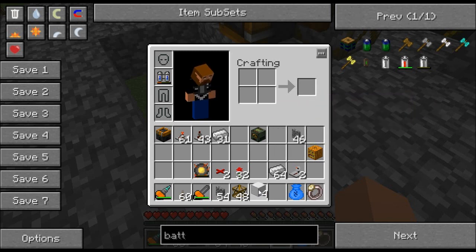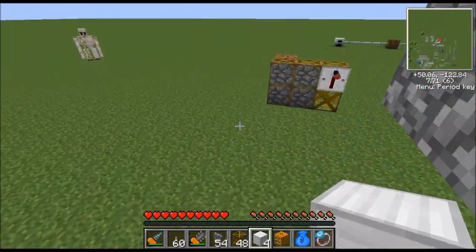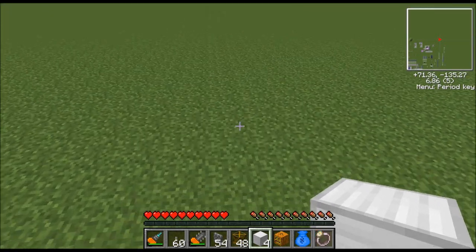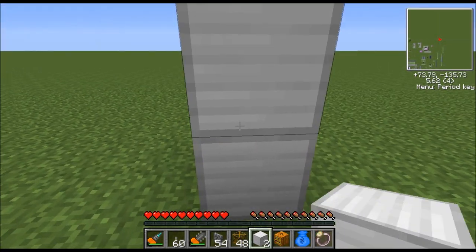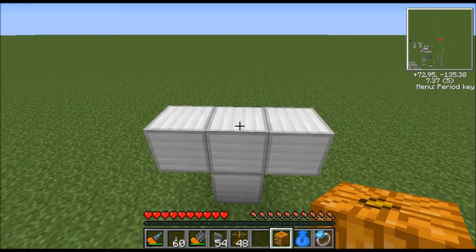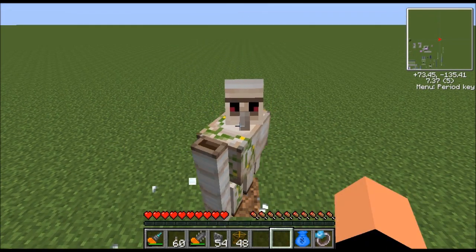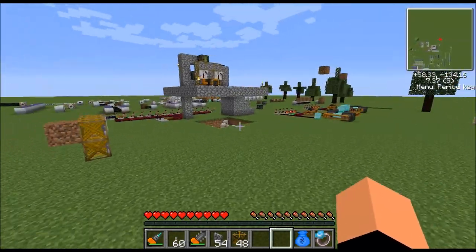You'll need four blocks of iron and then you'll need a jack-o-lantern, so I'll show you how to build this and you'll understand what the machine has to do. First you place a block on the ground — that's its feet, there's its torso, there's its arms, and finally you put a jack-o-lantern on the head and that will instantly turn into an iron golem. I've done a few takes on this video so I have a small army of them out here.